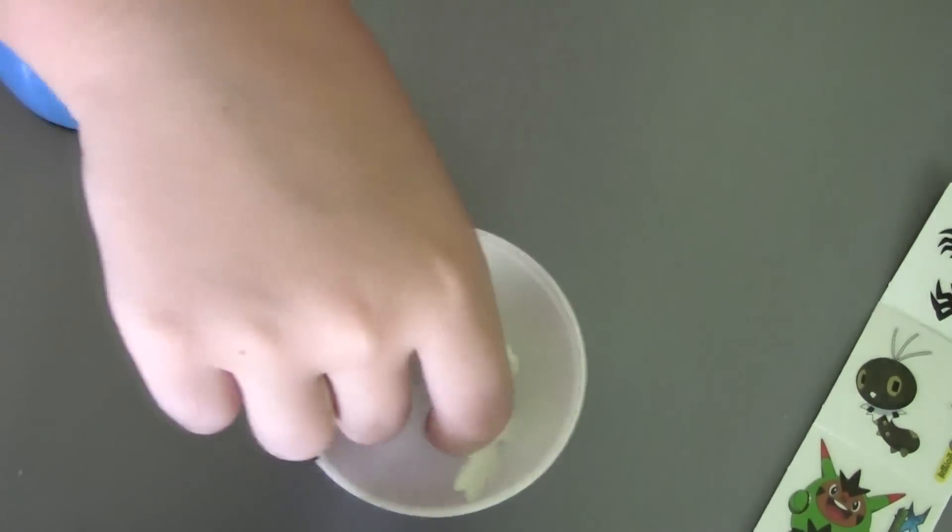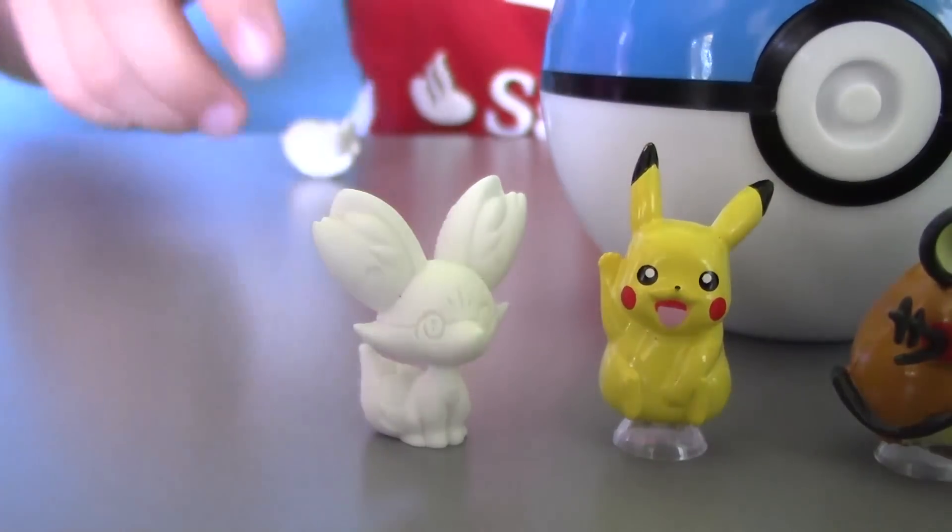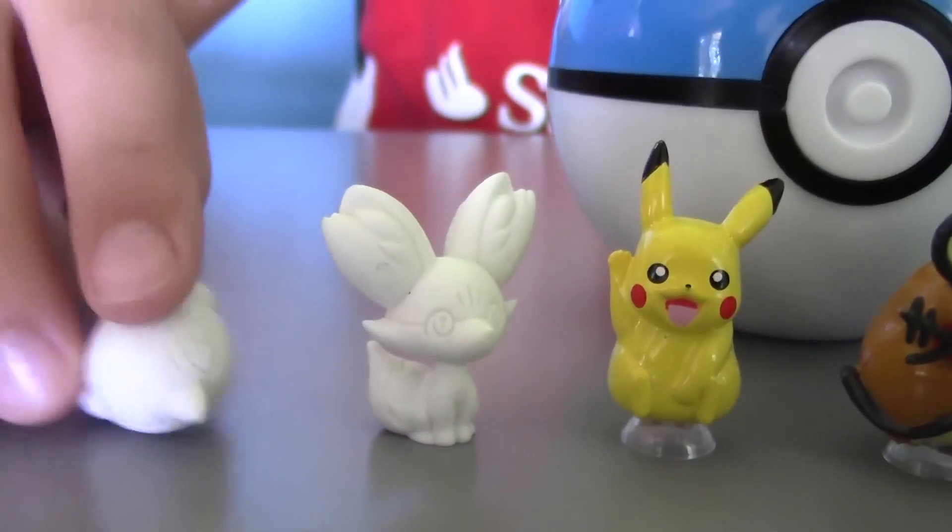So let's take our Pokemon out, and there are actually two. This one is Fennekin, and the other one is a bird.